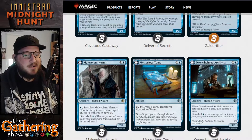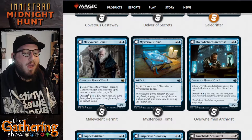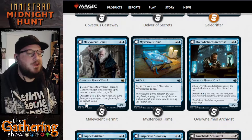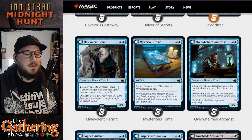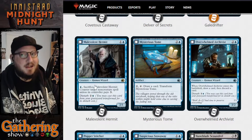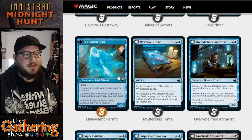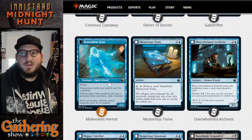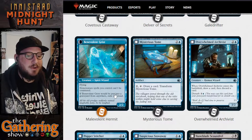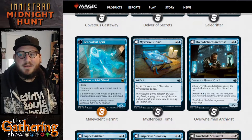The next blue dual-sided card is Malevolent Hermit. For 1 and a blue, you get a 2/1 Human Wizard. You can pay a blue to sacrifice Malevolent Hermit to counter target creature spell unless its controller pays 3. When it's dead, you can cast it again from your graveyard for its Disturb cost of 2 and a blue, and it becomes the Benevolent Geist — a 2/2 Spirit Wizard with Flying. Non-creature spells you control can't be countered. If Benevolent Geist would die, exile it instead.